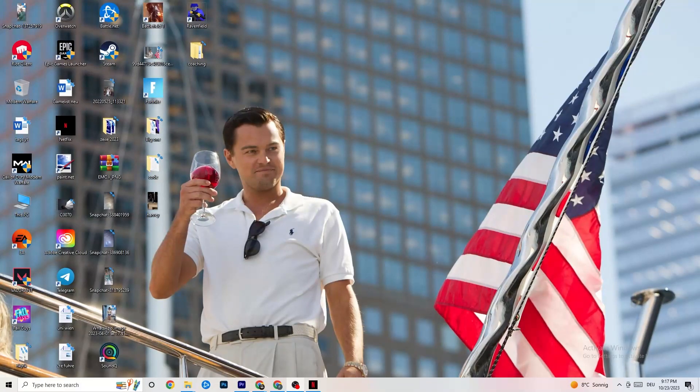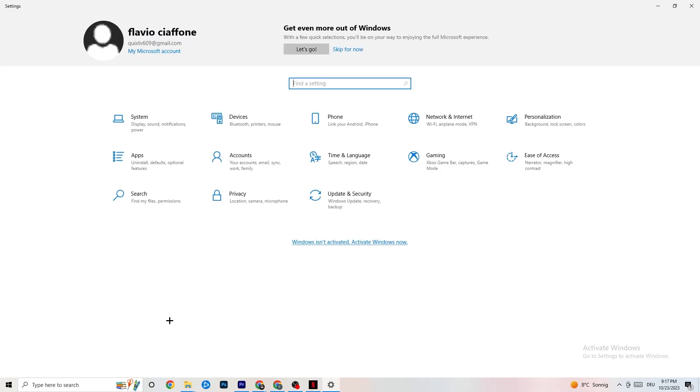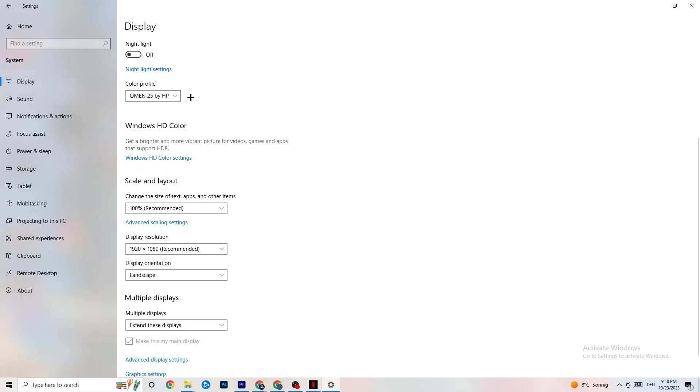The first thing I want you to do, if your game freezes, has FPS drops, or stutters, is navigate to the bottom left corner of your screen, click the Windows symbol, hit Settings, then go to System. The first thing you want to do here is identify which monitor is your main one. If you have two monitors you need to identify the main one; if you have just one it's obvious. Click Identify and select which should be the main monitor.